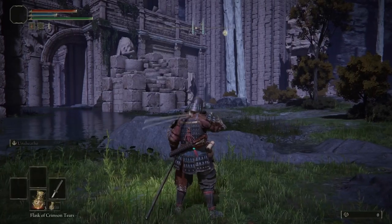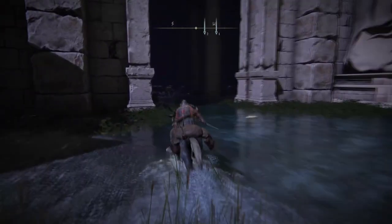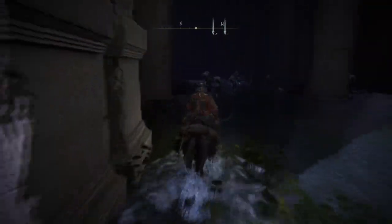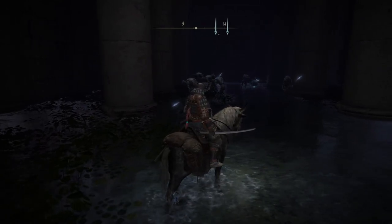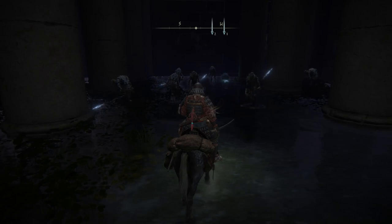Once you spawn up top you just want to jump on your horse. This next part is probably the trickiest part of the whole thing. Personally I like to lure these guys out a little bit so I have a bit of space, but you can see the ball in the back that we need to break, so we just need to lure these guys out and we're going to go for that ball in a second.